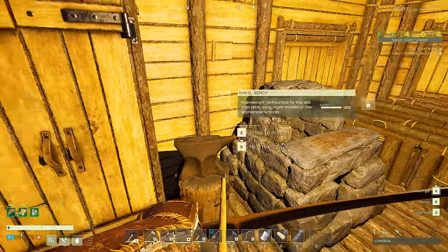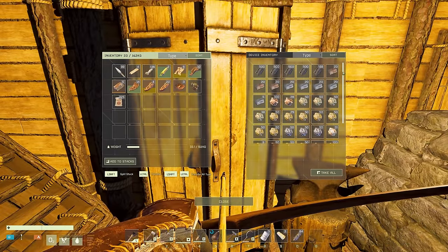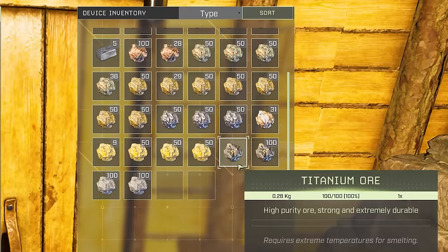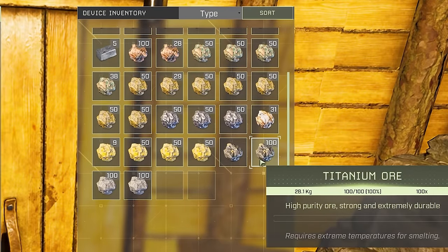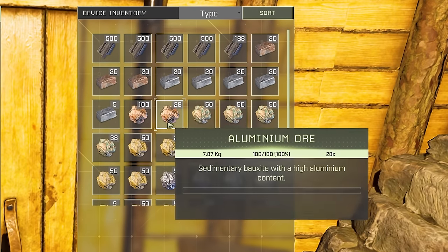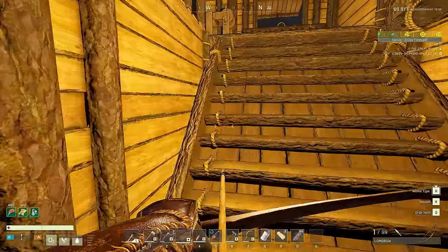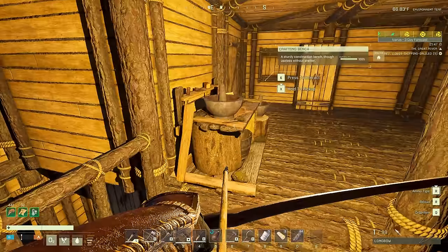In terms of materials, I have a ton of copper and iron ingots, a bunch of gold ore, 101 titanium ore, and 128 aluminum ore. I've been kind of waiting to craft some things with these, including the machining bench.